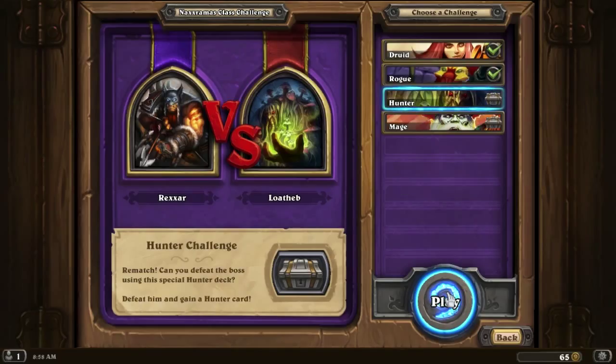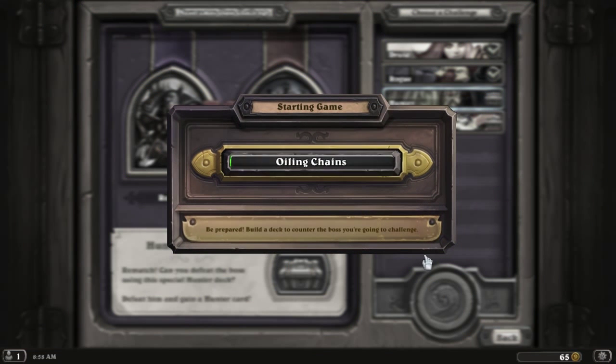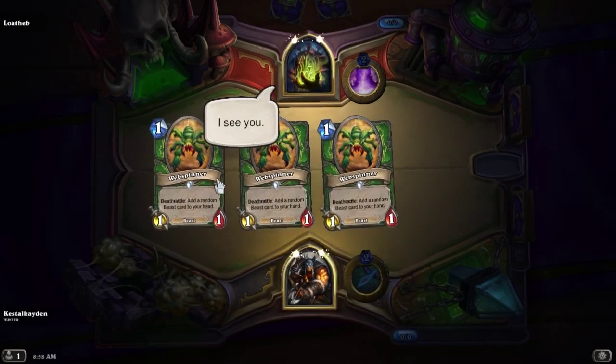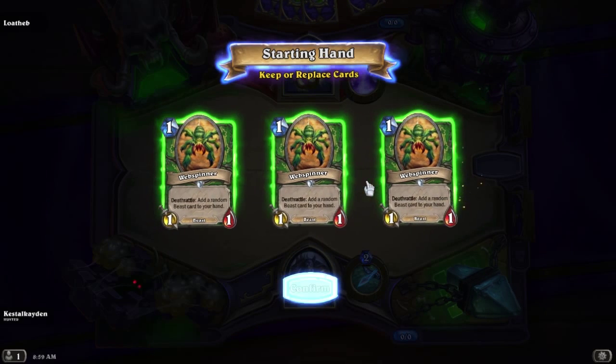So, Hunter versus Loatheb. We can't choose what deck we actually get to use as the Hunter — it's just one that they chose for us that includes the Webspinner, I assume, to give you an idea of how to use it in a situation. You're kind of forced to use it to try to see if you can actually use it, which I'm all about. So whenever the Webspinner dies, its deathrattle adds a random beast card to your hand. Three Webspinners.